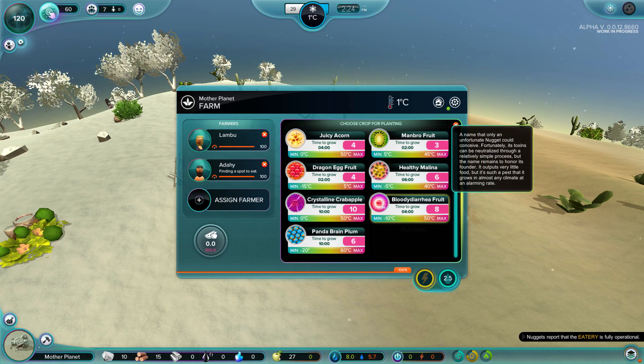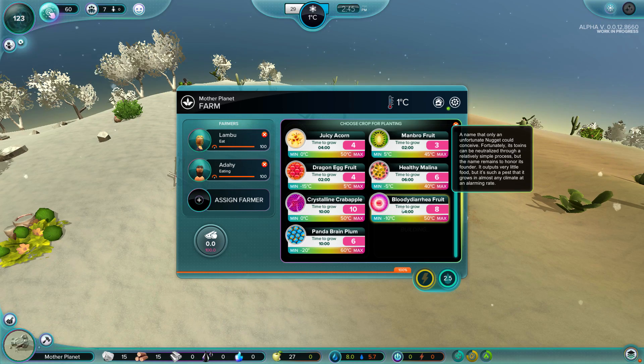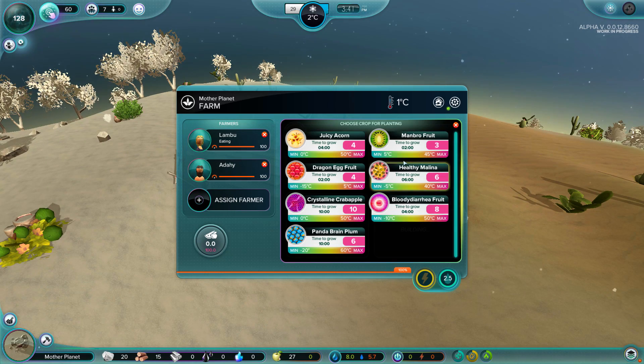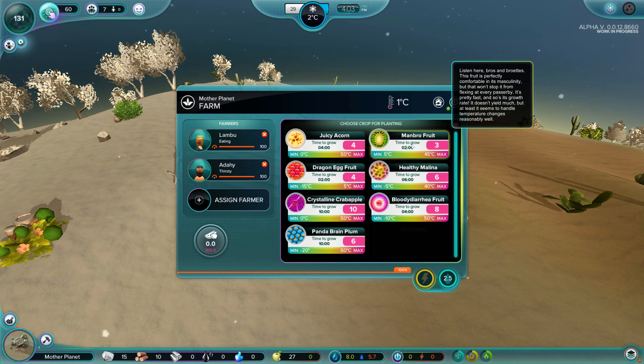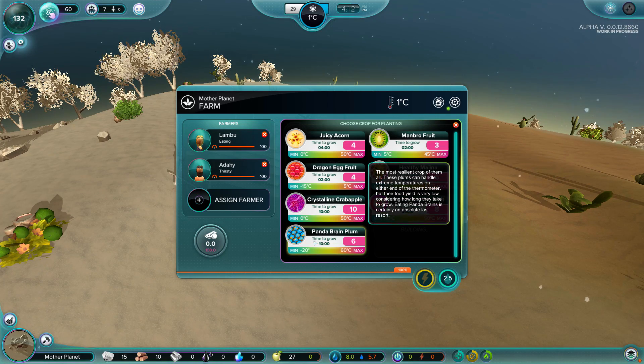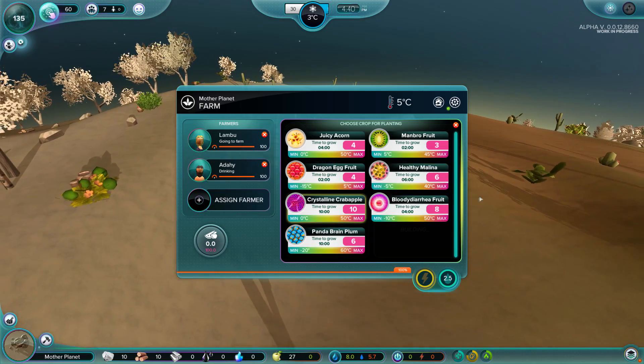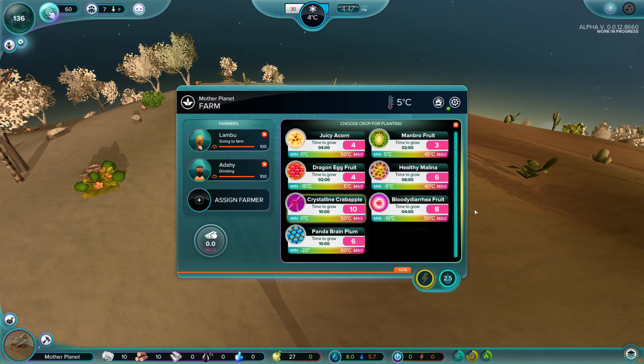And then the bloody diarrhea fruit. What?! A name that only an unfortunate nugget could conceive. Fortunately its toxins can be neutralized through a relatively simple process, but its name remains an honor to its founder. It outputs very little food, but it's such a pest that it grows in almost any climate. And then the panda brain plum - the most resilient crop of them all. These plums can handle extreme temperatures on either end of the thermometer, but their yield is very low considering how long they take to grow. Eating panda brains is absolutely a last resort.